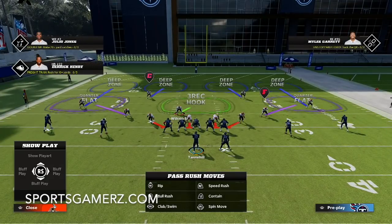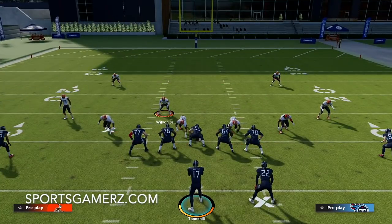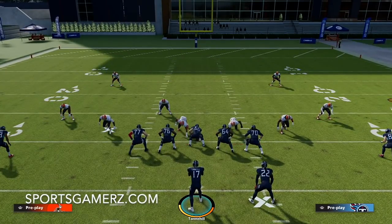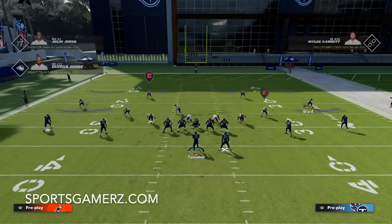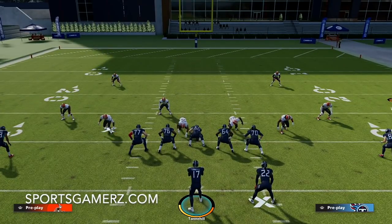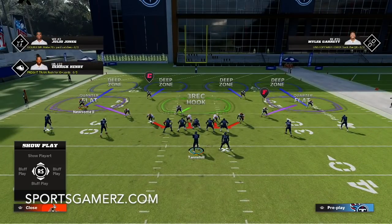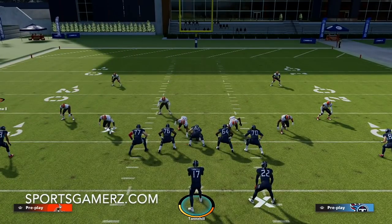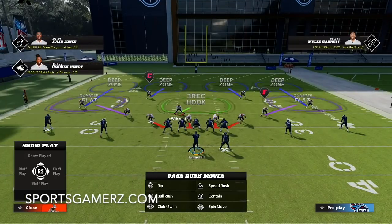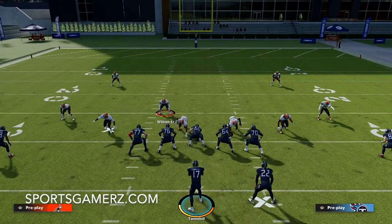So you can see we have a three-receiver hook, two quarter flats — one on each side — and then two deep zones on each side of the field, one by the corner and one by the safety. These are outside quarter zones with match principles. This is very important to know: this is not your standard drop zone. These defenders will be matching almost as if they're in man coverage, so you need speed and coverage ability in your secondary — you don't want standard safeties who can't cover, because they could get beat against fast receivers.